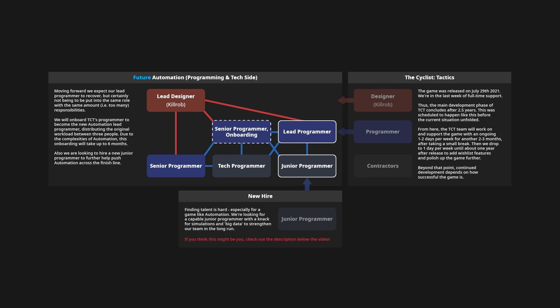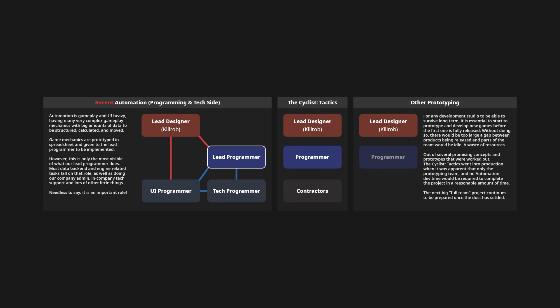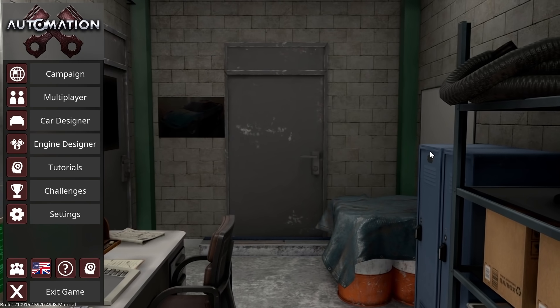On another important note, the Cyclist lead developer who has been moving over to Automation has left a bit of a hole in the team, and I have requested we do a little more restructuring — we will hire yet another person to help prototype game mechanics and new game ideas, to have a proper prototyping and pre-production team together with me. That position is linked in the description below. It will be a local position in Wellington, New Zealand, but a remote start would be possible.